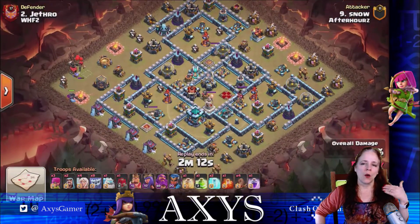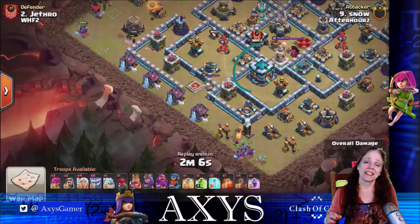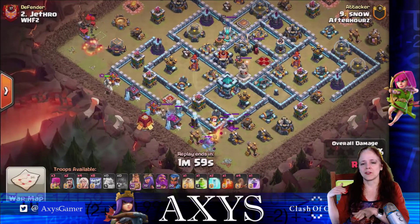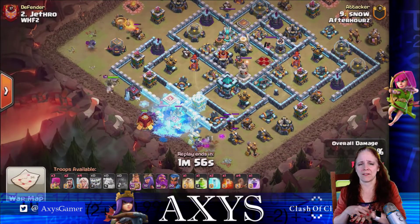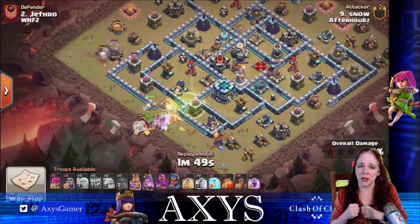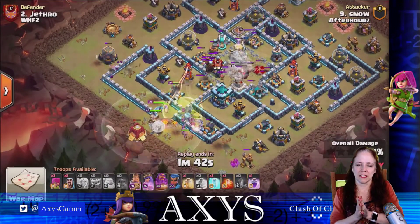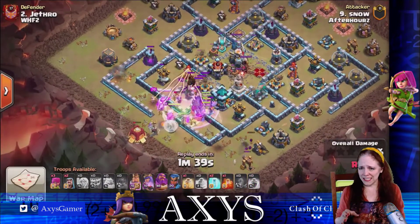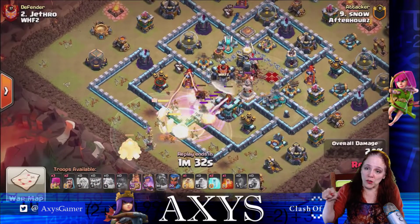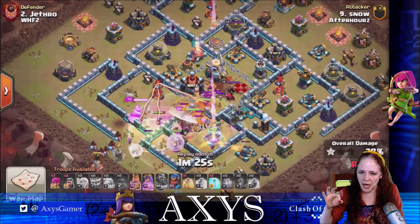Way to go, Lucan, three-starring that base. Let's look at how Snow does this. The question is: which side of the base do you attack — top, bottom, left, right? Look for where that Town Hall is. You want to attack the Town Hall when you are strong, not when you have the dregs of whatever is left after going through like a gauntlet. You want your strongest point as you go through the base, so hit it at the very beginning. I really like where Snow placed that Earthquake spell. Make sure if you're going to get all four of those walls in a compartment, place it nicely — look ahead and make sure you see where it's going to land so you hit all four walls.